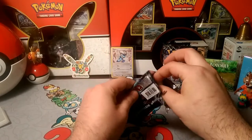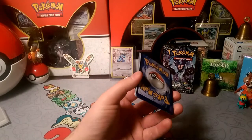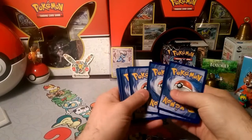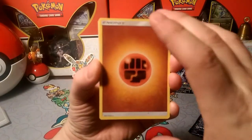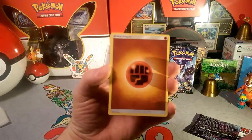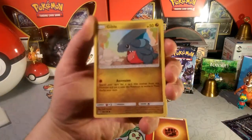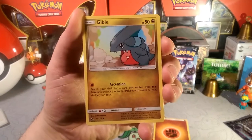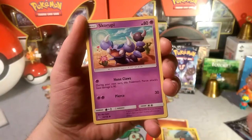Let's see what we get. We're gonna start with a Gibble — that's good, that's good. One, two, three, and an energy. The energy is grass — wait, it's not grass. Oh, there's more lighting. We got the Ascension Gibble, which I realized recently has 50 HP, which really sucks. It's super easy to knock out.